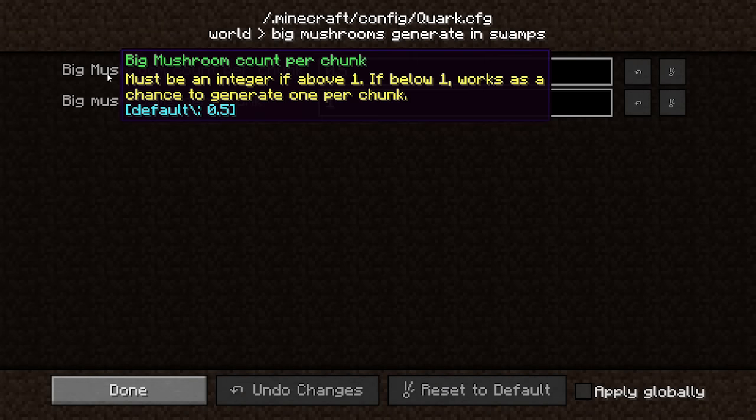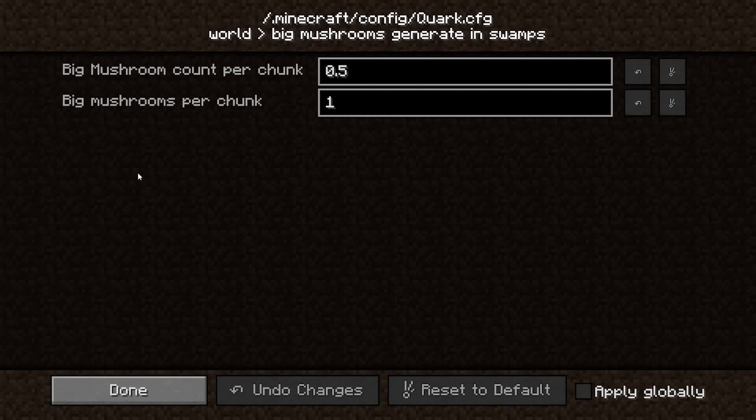And finally, big mushrooms have been changed the way that they spawn, and now their default is 0.5, so there will be fewer big mushrooms in swamps by default now.